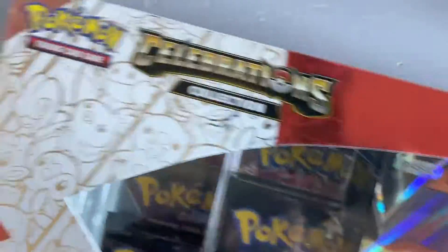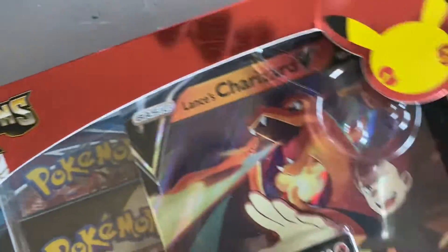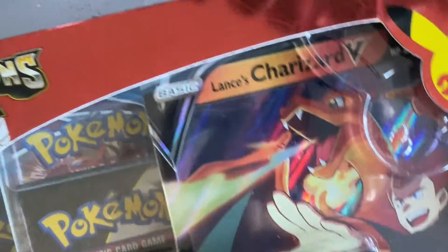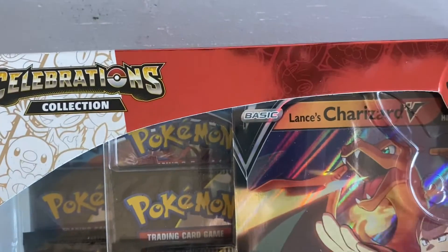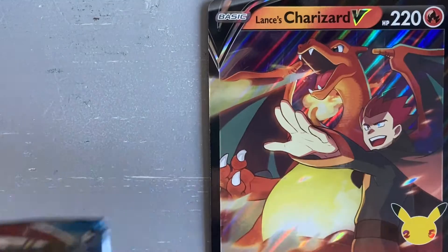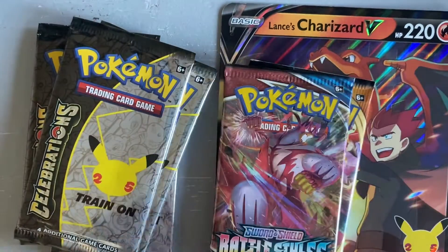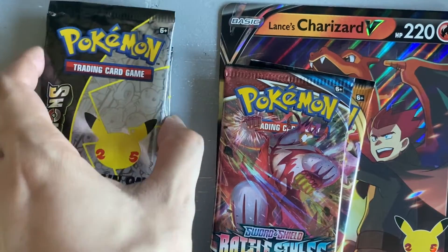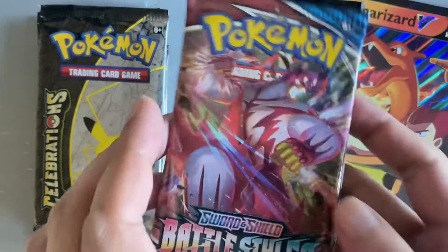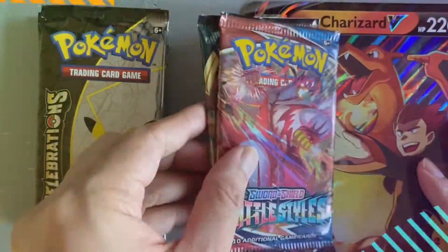Hey everyone, welcome to another episode. Today we will be opening up a Lance's Charizard V box. It comes with two promo cards: a jumbo Lance's V card and a smaller version. The box includes four Celebrations packs and two Sword and Shield packs. Let's get started — we'll begin with the Sword and Shield packs, starting with Battle Styles.